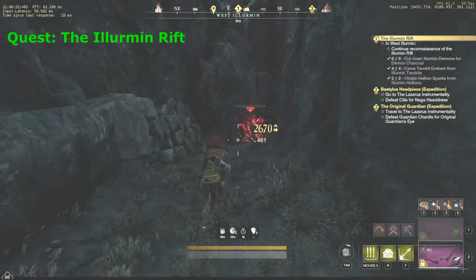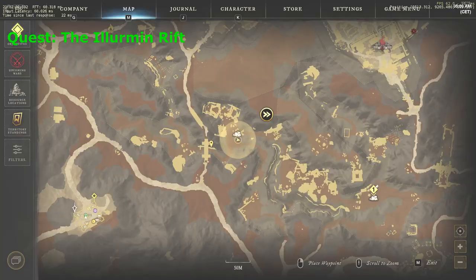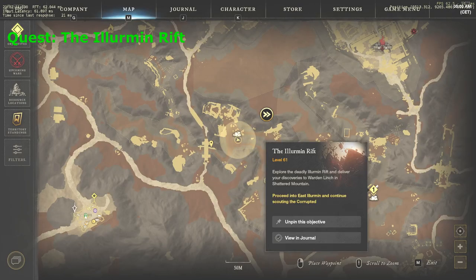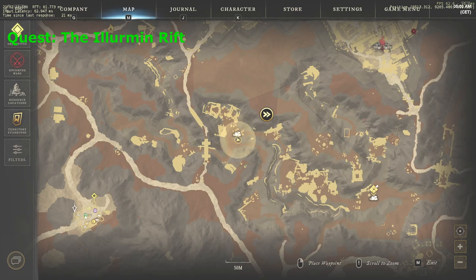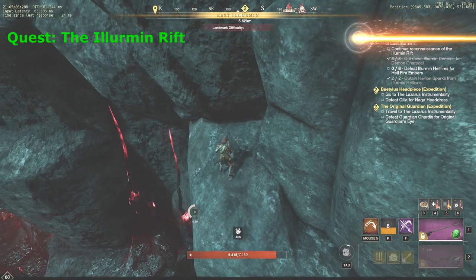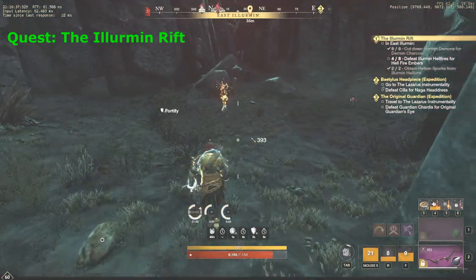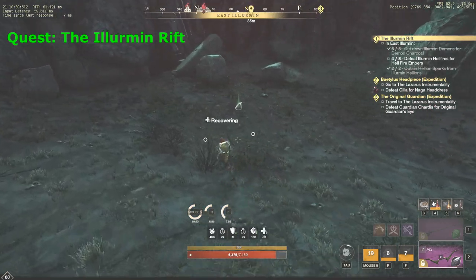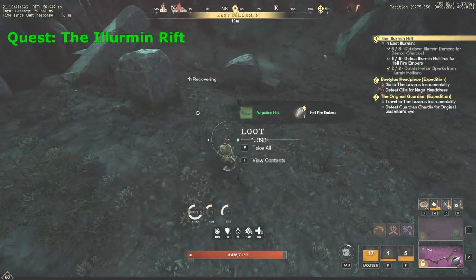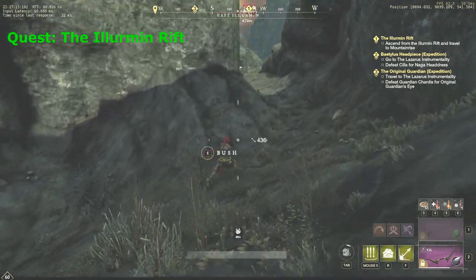After killing the mobs, move to the next quest mark to continue reconnaissance. Once you reach it, you'll see another mark on your map, so just keep moving forward and try to avoid the mobs on your way. On arrival, you'll get a new objective to kill 8 of those ghosts and pick up the quest items that they drop. Make sure that you do not aggro more than 1 mob at the same time, because you might get killed. As soon as you collect 8 quest items, the hard part is over.